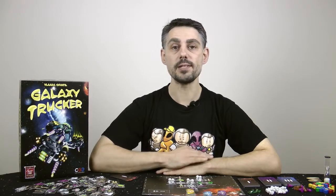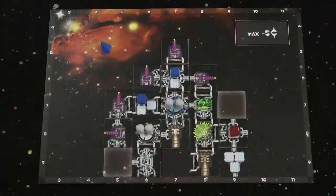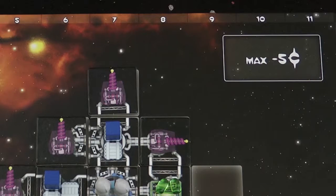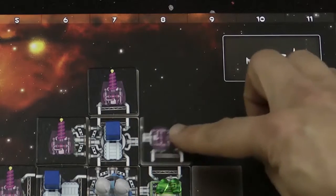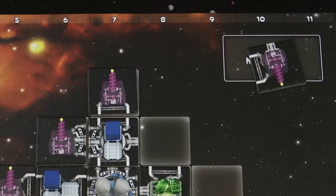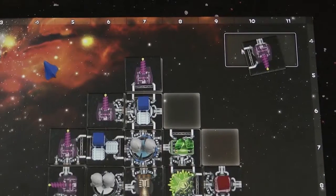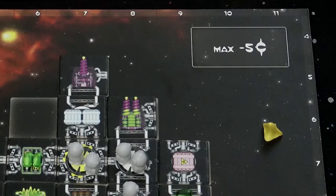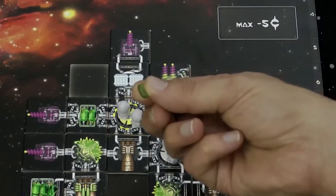Large meteors are so big that any shields on your ship won't protect you — the only way to deal with large meteors is to shoot them down with cannons. Blue has a cannon in column 8 but it's facing the wrong way, so his ship is hit and the component is removed and placed in the top right of the spaceship board. Note that this can cause other components to become disconnected — if this happens they fall off too. Red has a cannon in column 8 and shoots the meteor down. Yellow has a double cannon in column 8, but double components do nothing unless powered with a battery, so Yellow spends one battery token to power the cannon and blast the meteor.